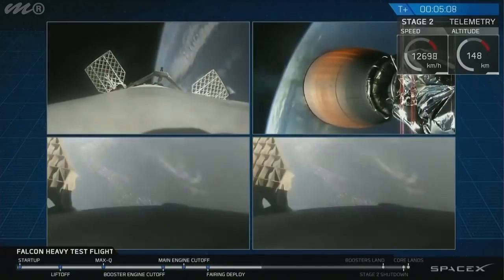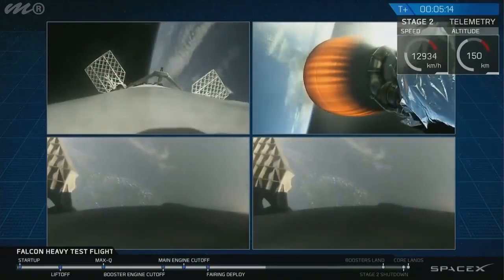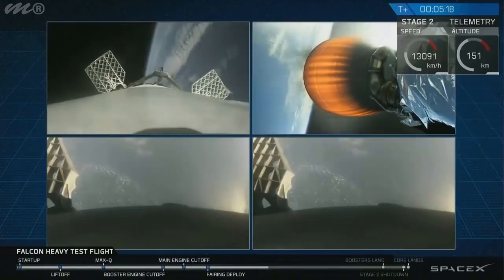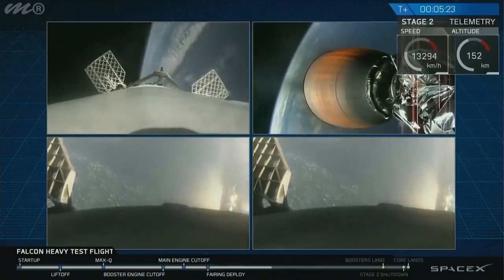Recapping all the great things that you just saw there. Successful lift off from the pad. Successful stage separation. But before that, successful booster separation — you can see stage one, the two side boosters. Pardon me, you can see the center core. And you can see MVAC lit up.